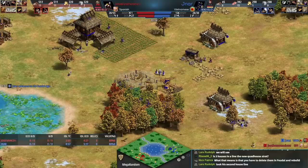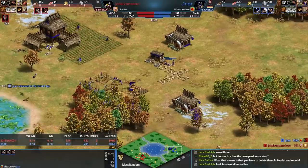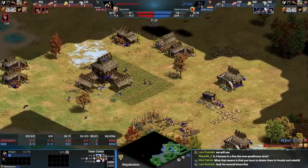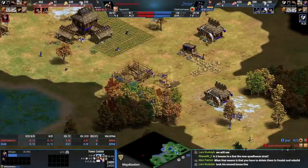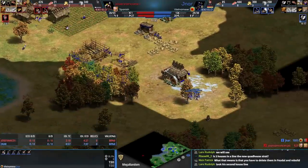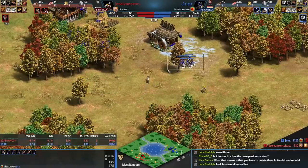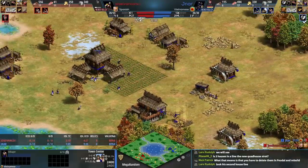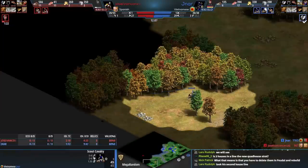Blue is now making a barracks, and some villagers appear to have given up on their gold job — but never mind, they went back to gold. They weighed their options and said, we prefer the gold, thank you. These villagers are being a little lazy, but the deer might walk right into their path — and okay, they're going to eat that deer as well.